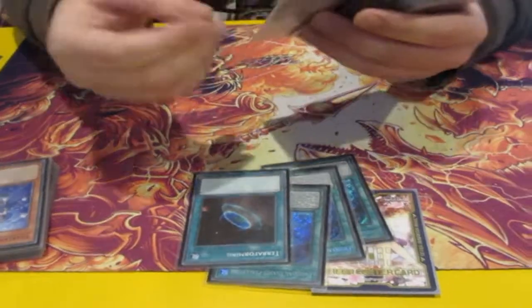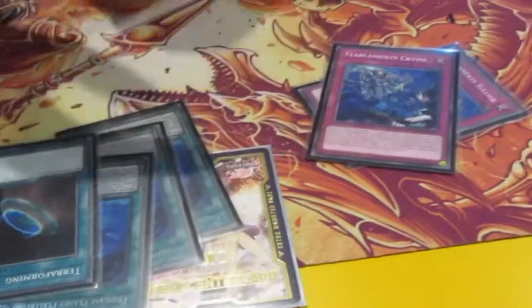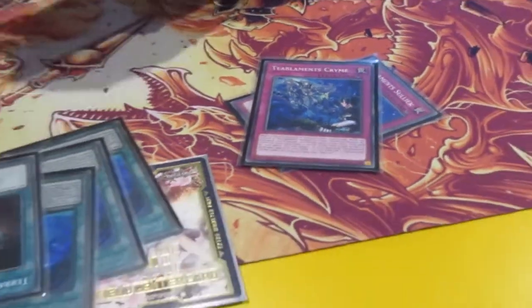Now for your Telemans traps, I'm doing something slightly different. I am playing Salic like everyone else, but I'm also playing Crime. Crime stops an effect by shuffling it into the deck, so this is a great out to Mystic Mine. Always got to respect the mine while it's still around — definitely with Mystic Mine always being played in the meta.